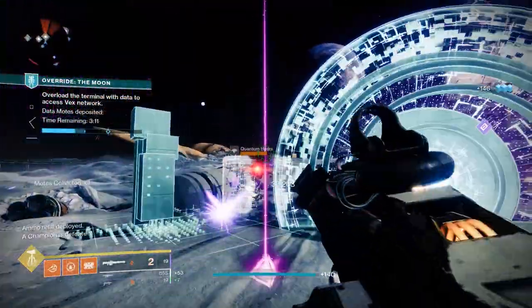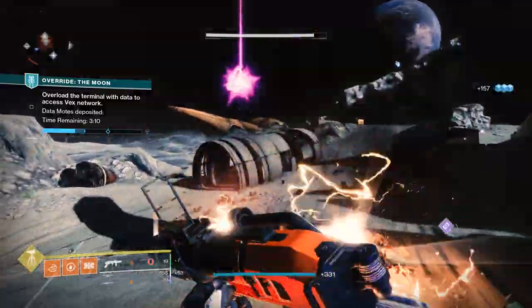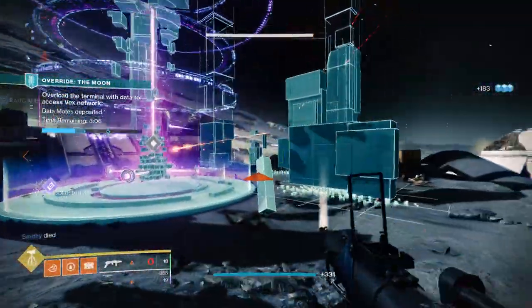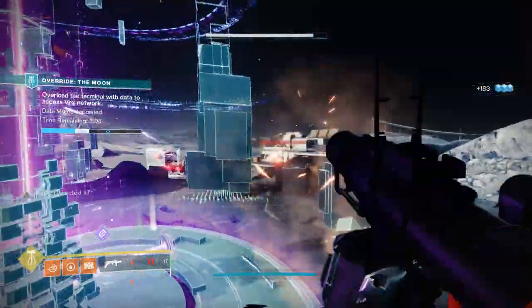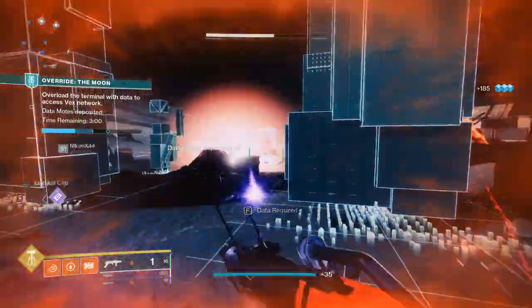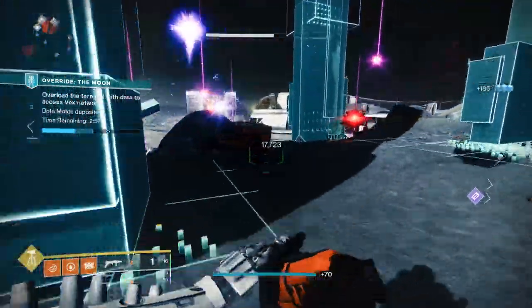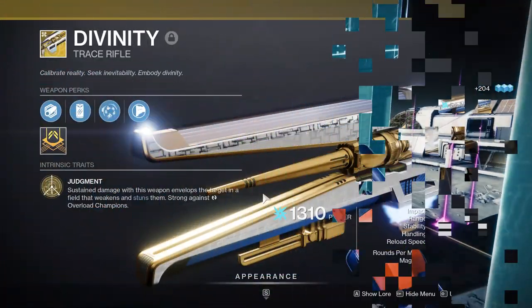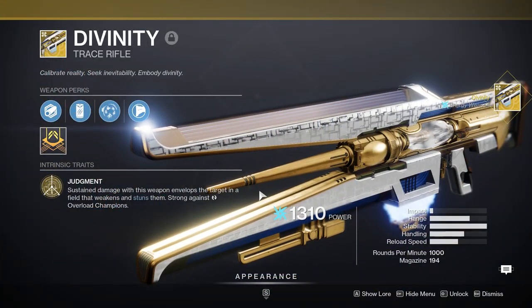Witherhorde specifically doesn't need to be used just for DPS - it does fantastic work in the add clear department. By just shooting it on the ground where enemies are pouring in from, anything that survives and walks through the Witherhorde will have the debuff applied, making them easier to clean up with a low health bar as well as taking extra damage from anything you shoot at them.